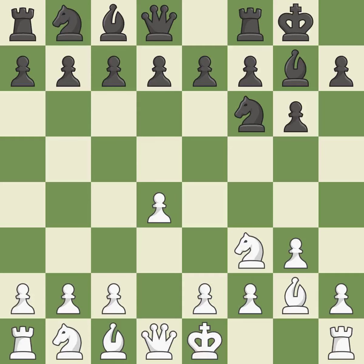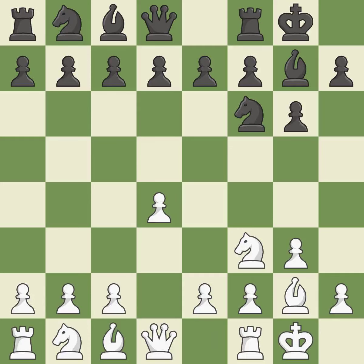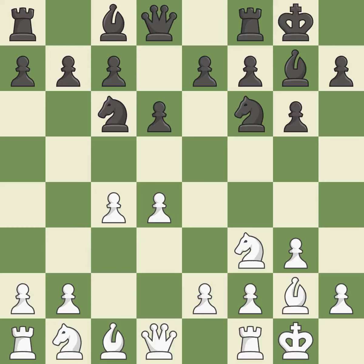Castling gets the king out of the center and activates the rook. D6 controls the e5 square and allows the light-squared bishop to develop. By doing this, a knight moves out of its beginning square and into the action.